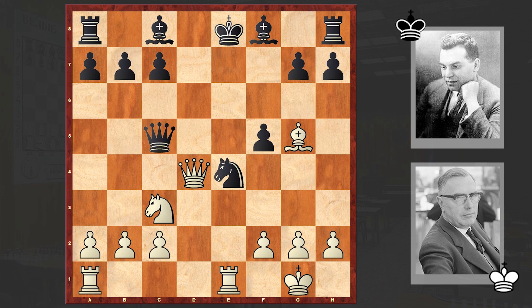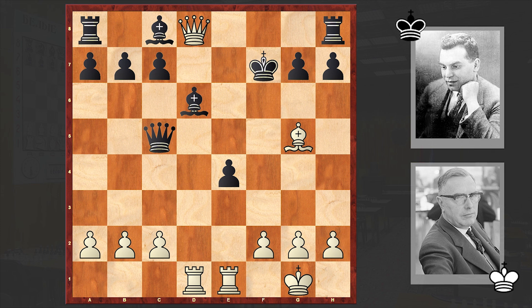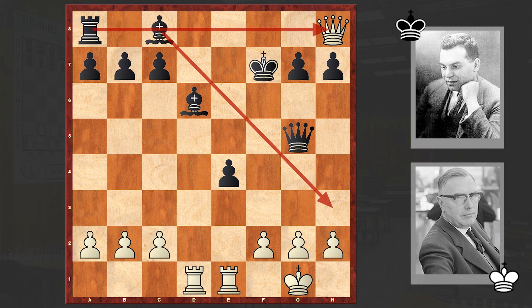So Qc5, allowing this check. Kf7, Nxe4, fxe4, Rd1 — and a very strong move by Reti. It's black to move. Bd6 — a powerful deflective move. He is sacrificing an exchange, but in return is winning the bishop, thus placing his queen on an attacking square. Now Bh3 is the threat, creating both a mating threat and attacking the queen.